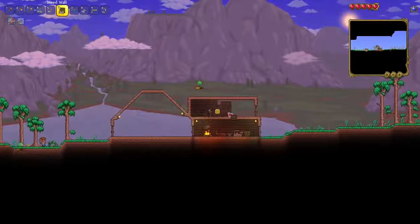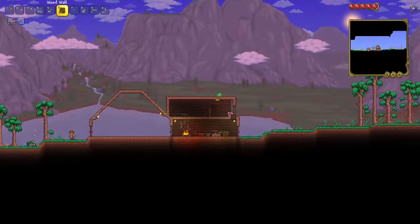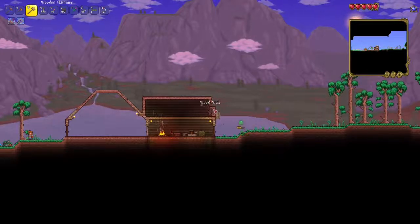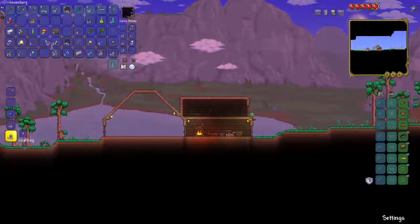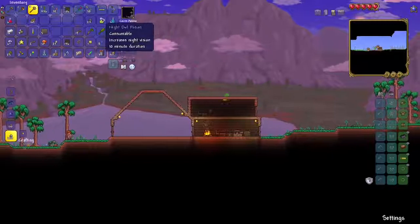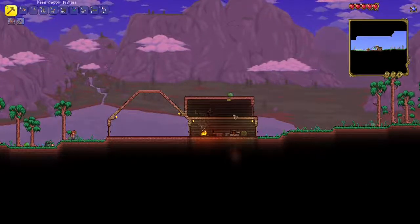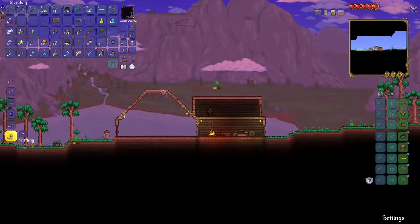What we're gonna be doing right now is we're just gonna quickly build this house for the merchant to move into. We have over 1 gold, actually — if you see here. So the merchant should try to move in. We have our recall potions just in case we get hit too much. I'm also gonna place a few chests in here, seeing how much my inventory's grown.